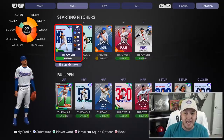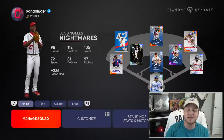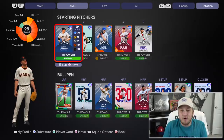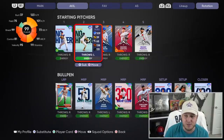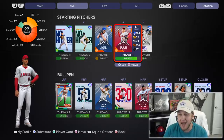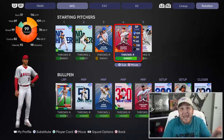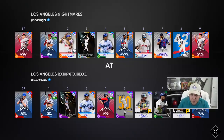If I take out any single one of these guys from my rotation, my overall immediately drops to 98. So unfortunately I have to keep the players I'm supposed to. We're going to rock out with Shohei Ohtani even though he's not at maxed-out energy, because I can't use anyone else - otherwise it's not a 99 overall team.